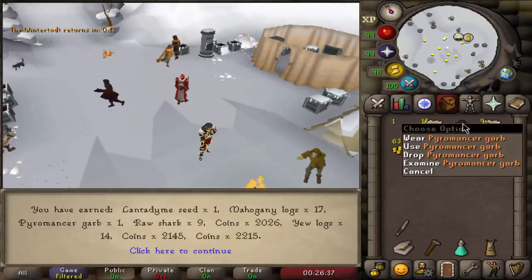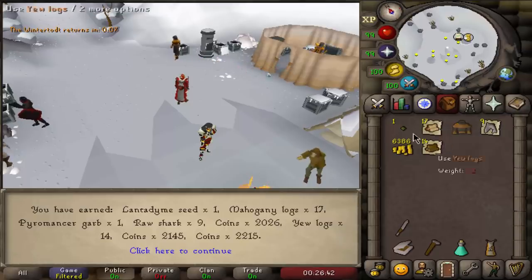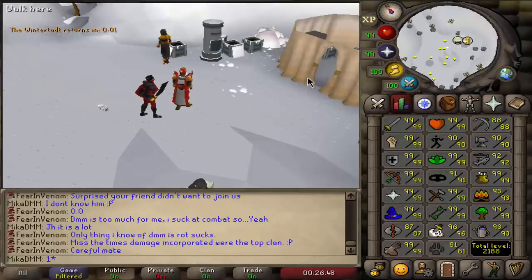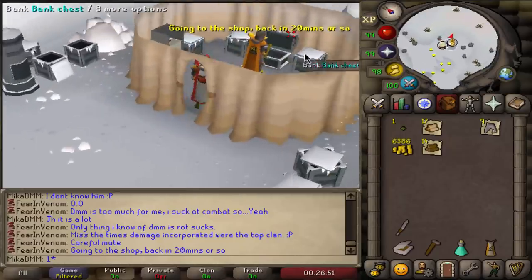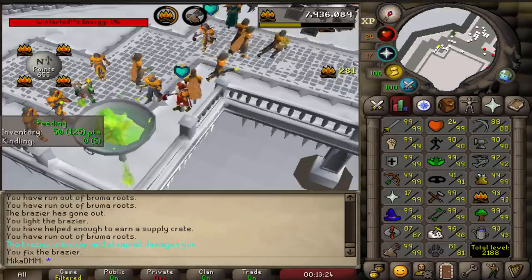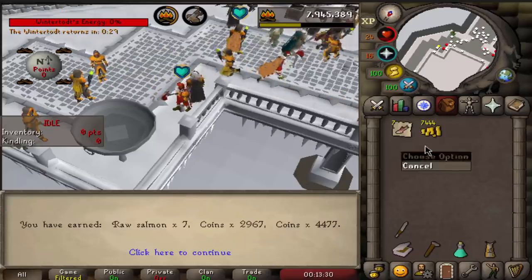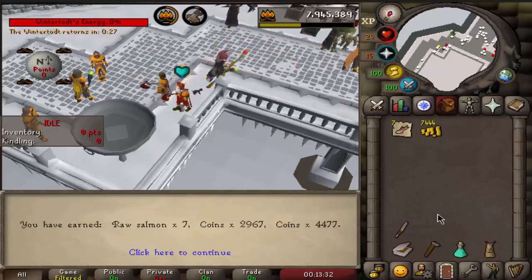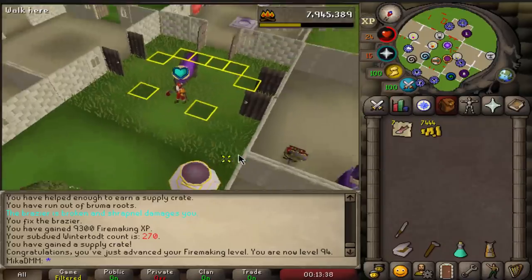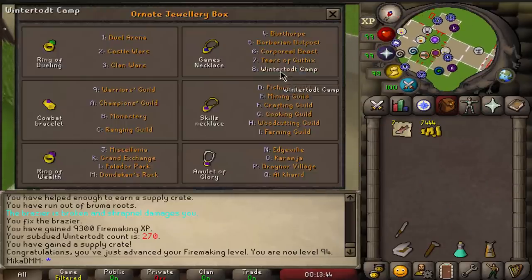Finally — there it is, man! That was loot from like 3,500 points, and the first piece — pyromancer garb! God damn it, that took me almost 94 fire making for the first piece. Unreal, man. But we got it now, so that's good. Wait for it — and there it is, 94 fire making. Beautiful. I'm laying back, chilling — I like fire making, it's cool, it's chill. I want to get my full pyromancer outfit and for some reason it's taking too long, so let's just continue.